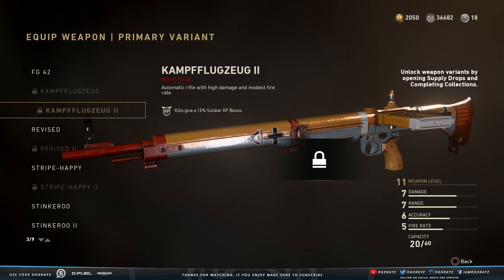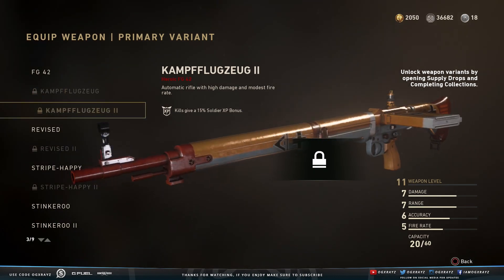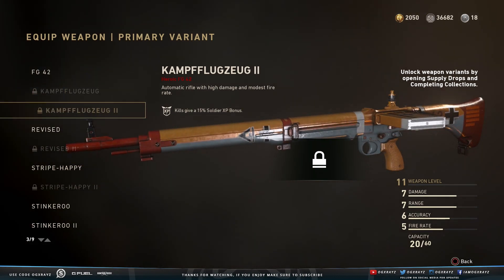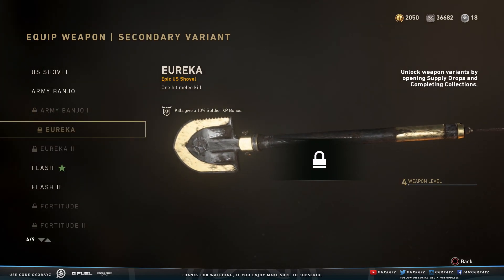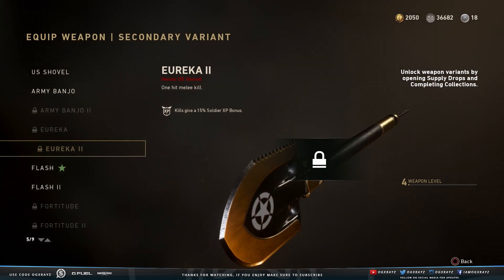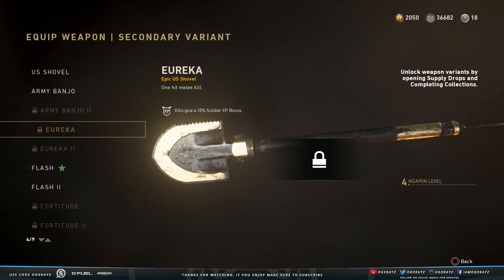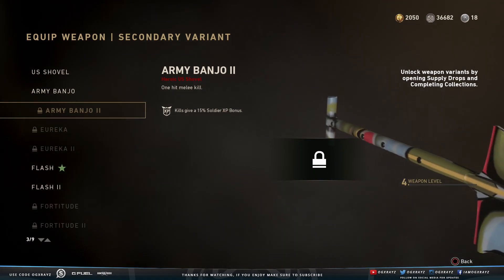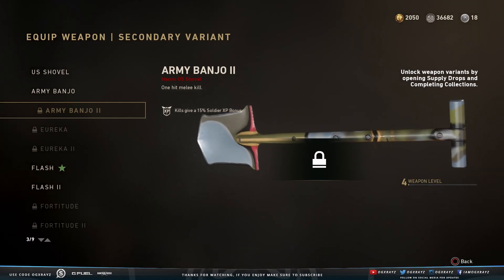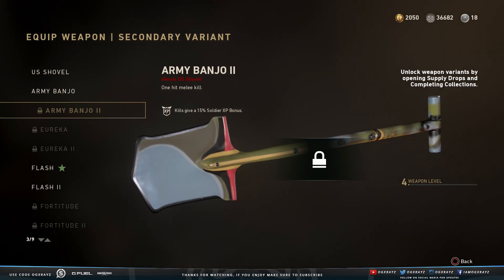The next one they added was the FG-42 Camflugazug — they had the regular beat up version and just added the cleaned up one, which looks pretty cool. They also added the shovel variant, the Eureka. We already had the Eureka 2 and now they added the regular Eureka, the beat up version. They also added the Banjo 2, the cleaned up version, which looks pretty cool — kind of like one of the camos on the regular weapons.